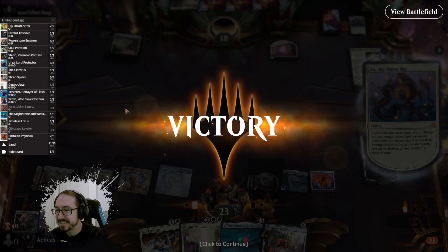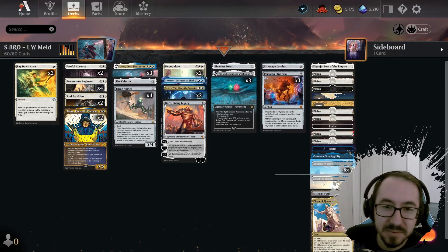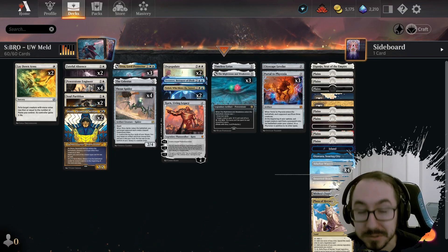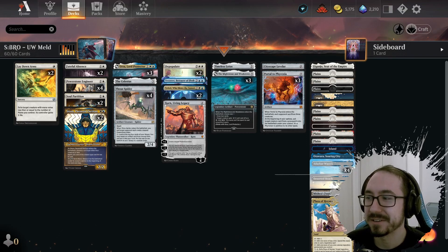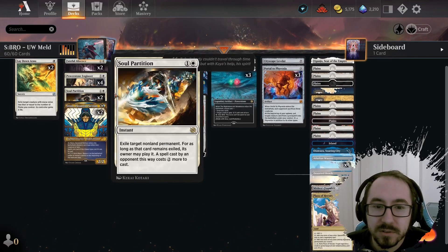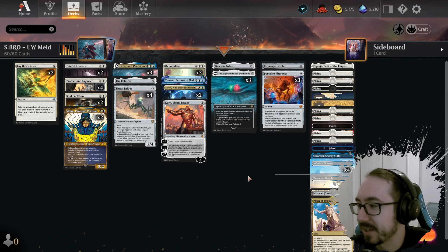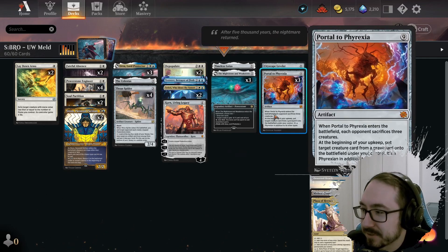Let's talk about this in the post-game wrap-up. All right everyone — that is it for the games! Today we played three ranked games and went three and oh. We mostly faced aggro on the ladder, and right now Best-of-One is mostly aggro — I think it was like 30% Soldiers on the Best-of-One meta right now. The deck did well — we had enough removal to deal with aggro and stall out until we could get to our big Cityscape Leveler or Portal to Phyrexia, or get Urza melded and just take over the game.